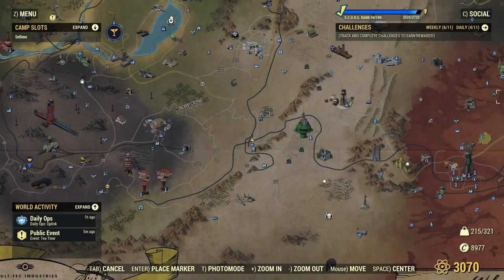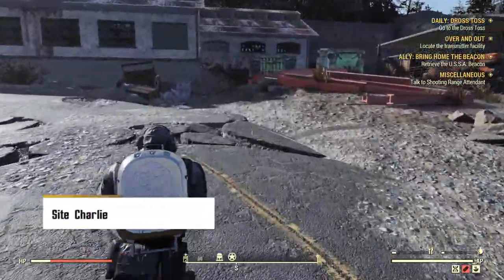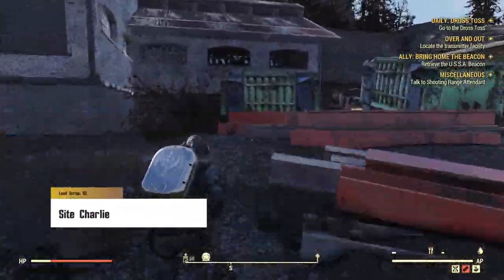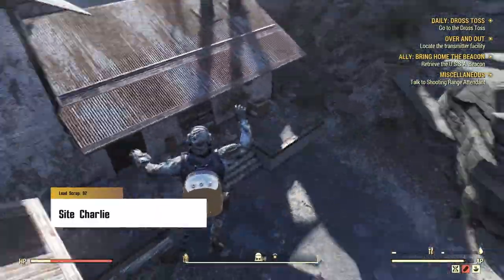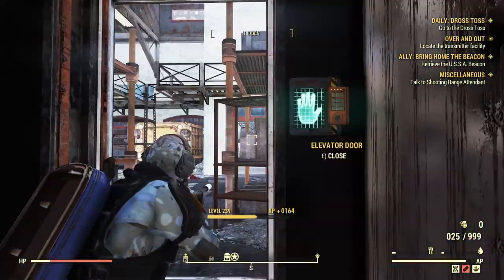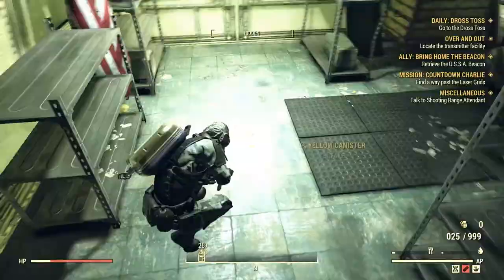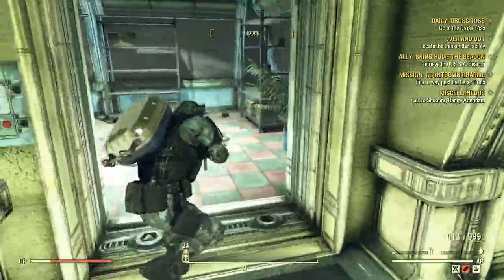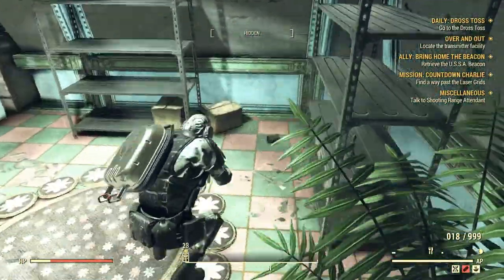Next up is Site Charlie. You probably already know how this one works, but I'll show you the entrance. There isn't any specific trick — you basically just jump in and go through the elevator. If you do it correctly you end up with around 92 lead.